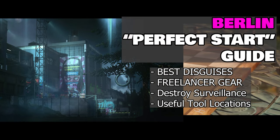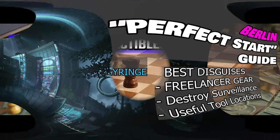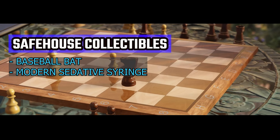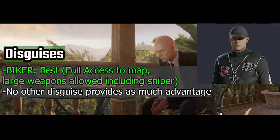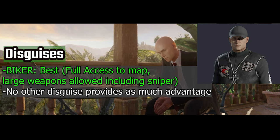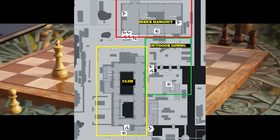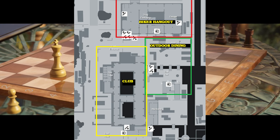Hey everybody, Ranger Chris here, and today we're doing a deep dive into Berlin. The freelancer version of this map has been stripped down from the base version, but that's why we're here — to give you a good sense of where everything is so you can customize that perfect kill. Berlin is divided into three main zones: the club, the biker hangout, and the outside area.